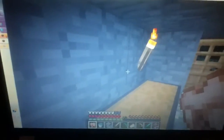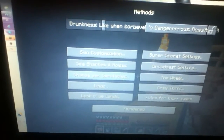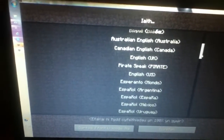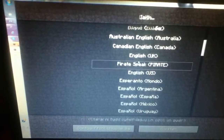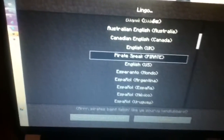Let's talk like a pirate — the pirate language. You can't download it; it's just in your languages. So if you go to methods, lingo, all you have to do is go down to pirate speak, and right there, and it'll be changed.